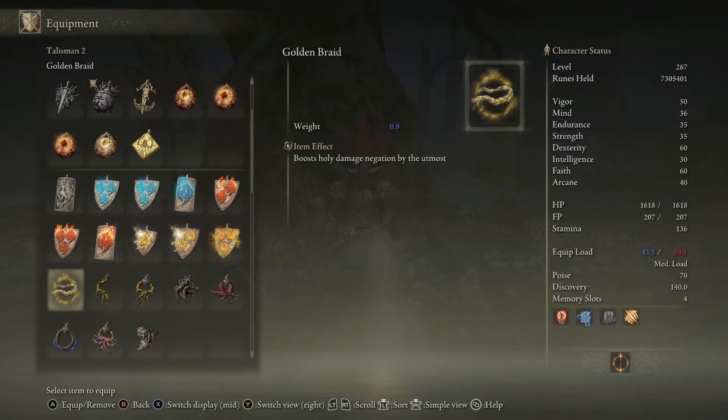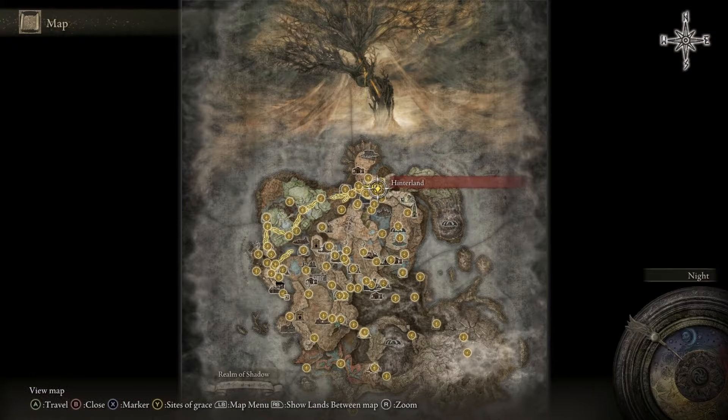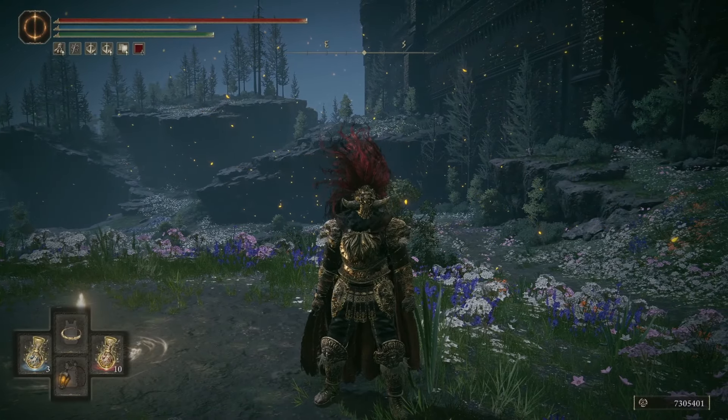I'm going to show you how to get Golden Braid and Shadow of the Earth Tree, that boosts your holy damage negation. We're going to be starting at the Hinterland Site of Grace, which is right here on the map. If you haven't found this yet, I'll link in the description at the very top how to get here.